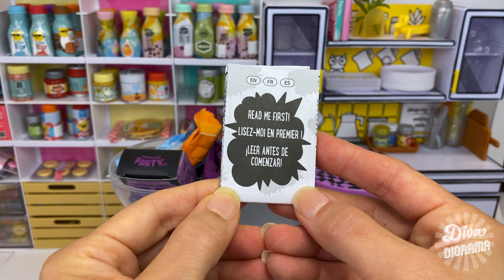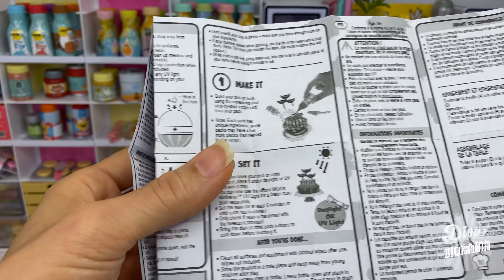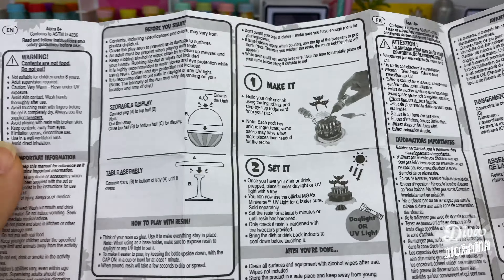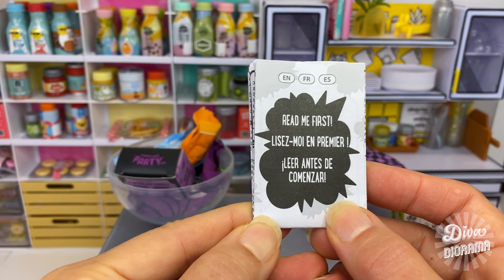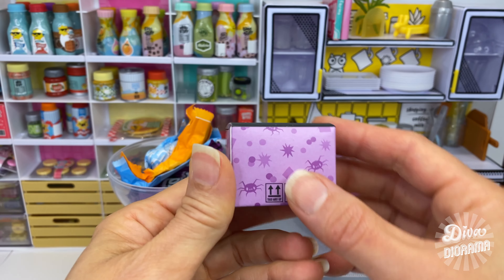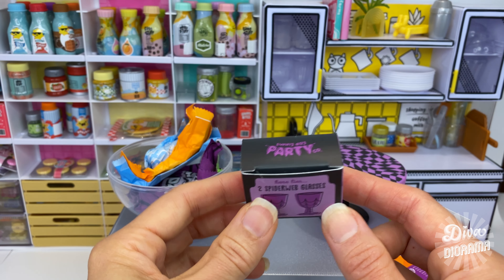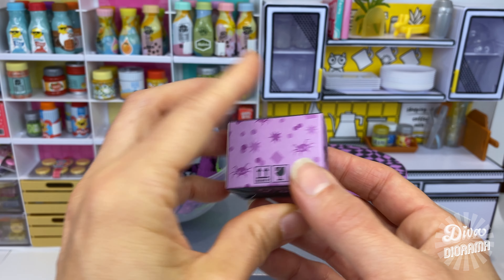Since this is our first Halloween capsule, I'll briefly show you the 'Read Me First' pamphlet that also comes in the capsule. It has more detailed instructions about how you play with this toy, including safety aspects. If this is your first Miniverse capsule you'll want to look at that in detail. We have a box of glasses here - two spiderweb glasses. It says 'Sunny Day Party Company, Limited Edition.'